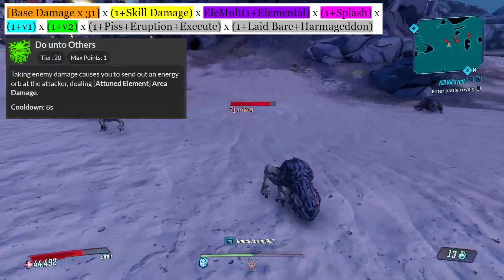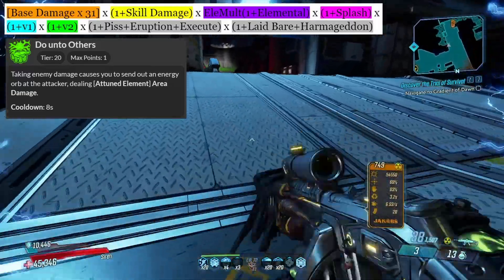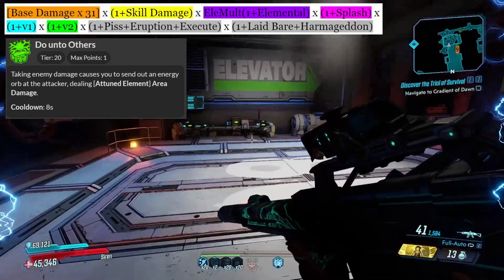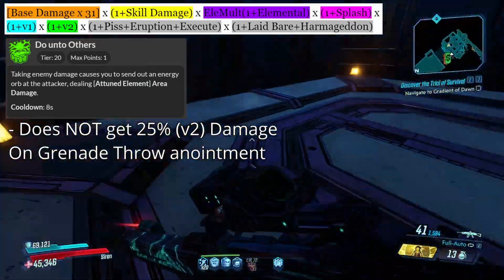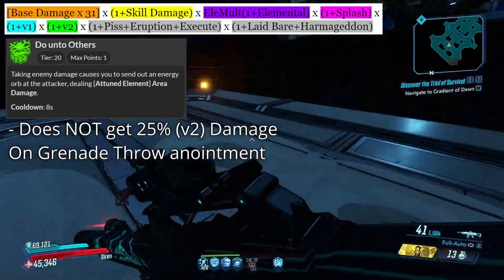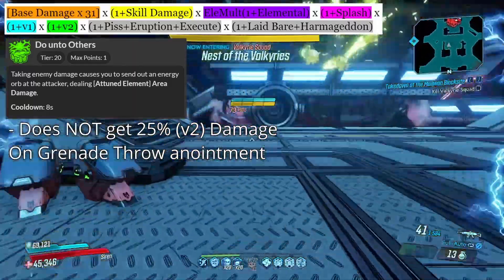Two Undothers fires out an orb of Amara's attuned element when Amara takes damage. This orb will home into nearby enemies and has a cooldown of eight seconds. While this uses the same damage formula as the other skills, for some reason it gets all V1 and V2 damage bonuses except for the on-grenade throw anointment. I don't know why this is, as this is V2 damage, but it will come up again later that the on-grenade throw anointment just does not apply to some things, and this is one of them.